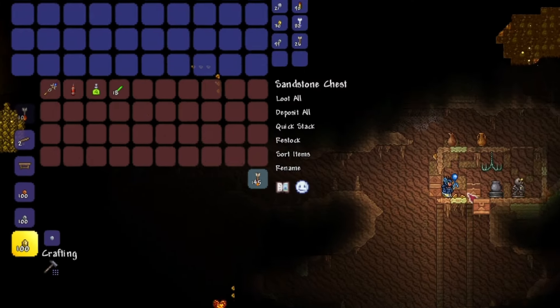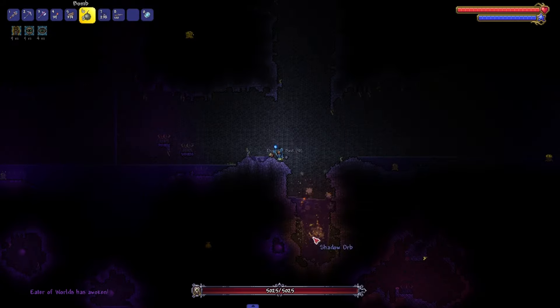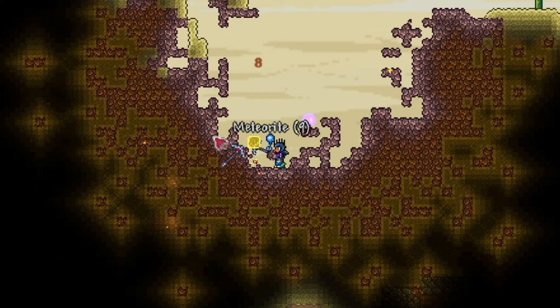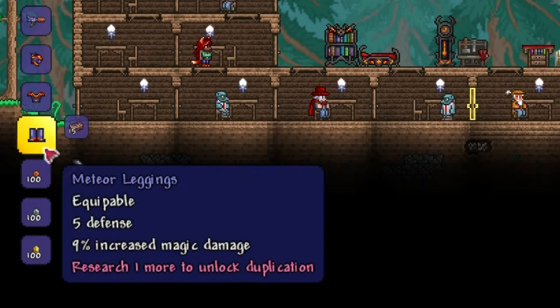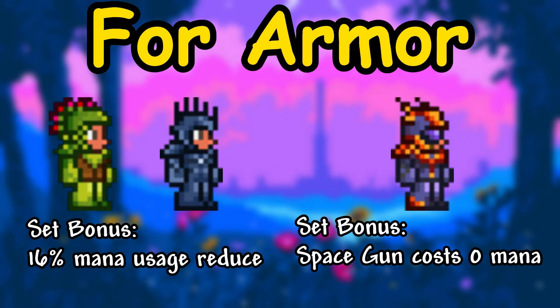For weapons, you can use the Gem Staff, or obtain the Thunder Zapper from desert chests, or you can blow up Shadow Orbs to obtain the Vilethorn. Remember, if you break 3 Shadow Orbs, the Eater of Worlds will spawn. Also, when you break Shadow Orbs, a meteorite will spawn in your world. So you can mine the meteorite and craft the Space Gun and Meteorite Armor set. You can use any of these 3 armor sets in pre-Hardmode, because all of them are really good.